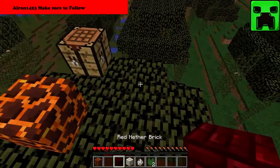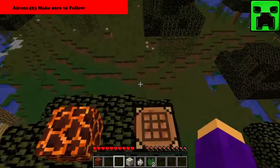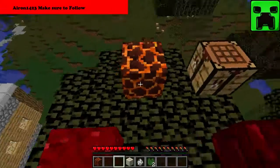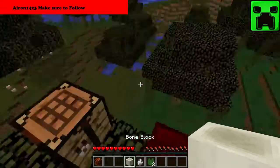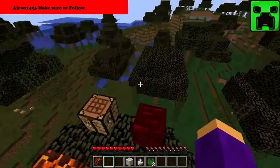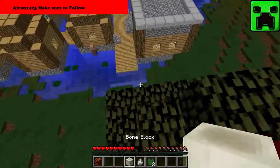Another one is a red nether wart block. I'm not entirely sure of the recipe for that or the magma block either, but yeah, some more decoration blocks I guess. I guess 1.10 is like a mini decoration update.